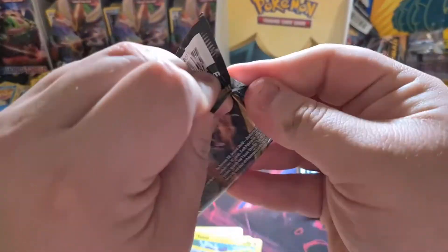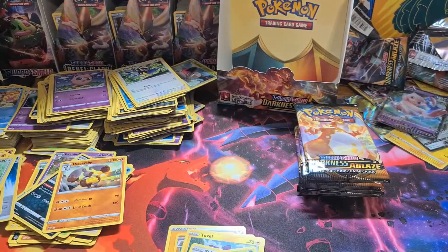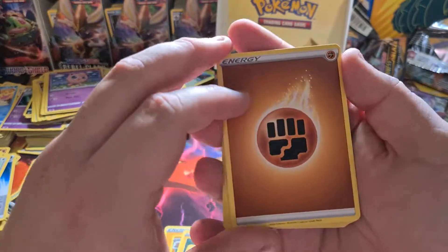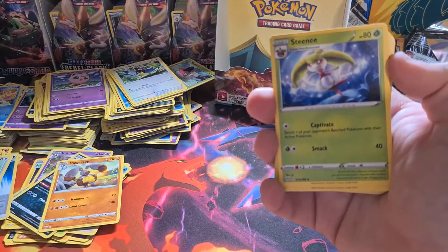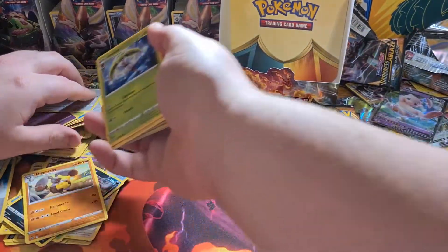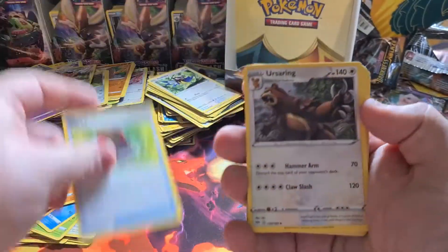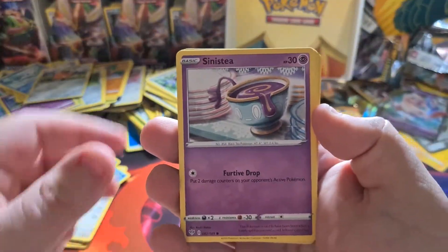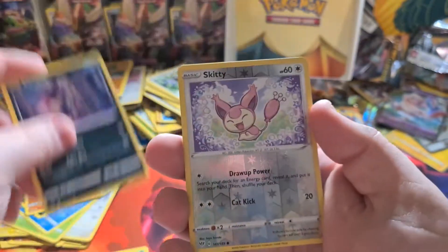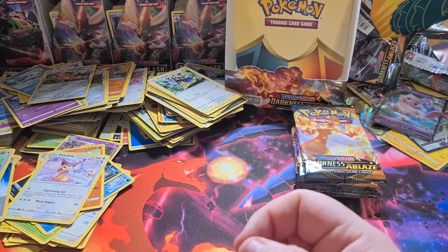Pulled a V card — awesome. Centiskorch on the front, please do something good for me. One, two, three, four — let's go with a fire, fighting. Fighting — Steenee, Oddish, Ursaring, Sinistea, Charmander, Meltan, Marowak, Pearlmain, reverse Skiddy, and a Delcatty regular rare. What are these packs? This is ridiculous.